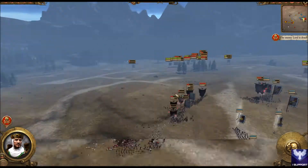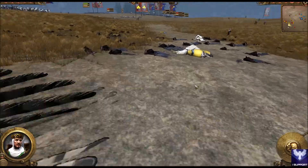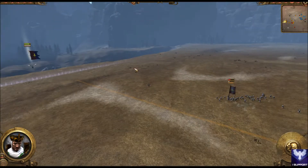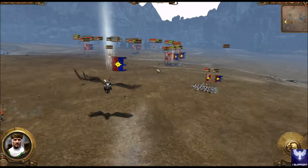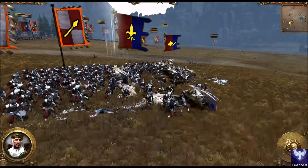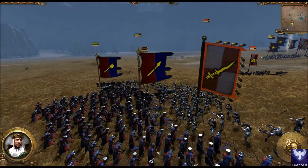Karl Franz is dead over here — he was trying to be supported by the bats. My general has just survived; he's getting fired at by handgunners and I didn't notice it until the last minute, but he's going to survive. I have some Pegasus Knights still alive. After this we go check on the Vargulf. We are just holding up all this infantry over here, which could be supporting the mainline infantry fight, which I am winning.